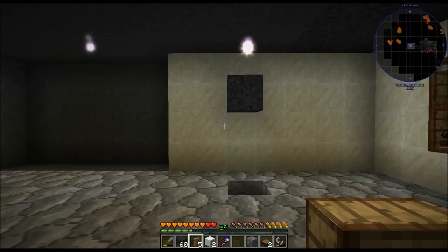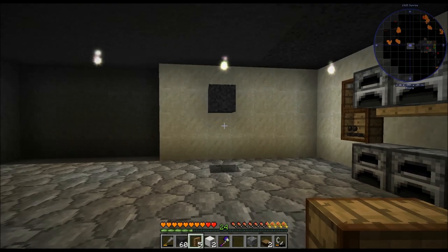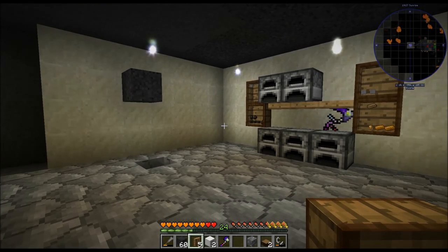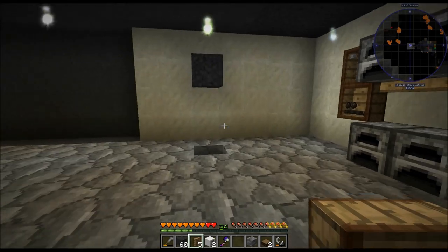Hello everyone, CattywampusGamer here bringing you another episode of Minecraft Exoria. Today's episode I want to get into the metal caster, so we can do iron and tin and copper and all that cool stuff. Actually copper we can do without it, but you know.